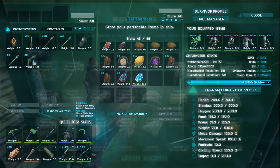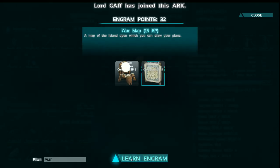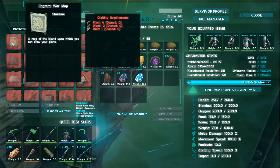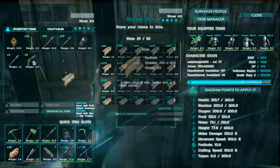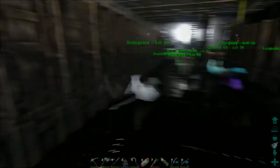I've got a mind wipe tonic here which I want to get. And I'm also going to research this war map — I want to see how much it costs. It's very cheap. I think it needed fiber and wood.